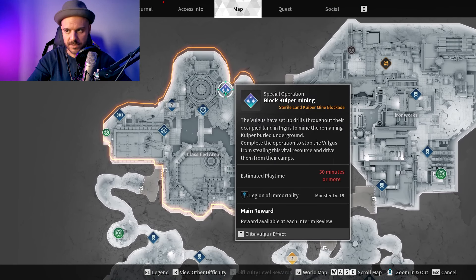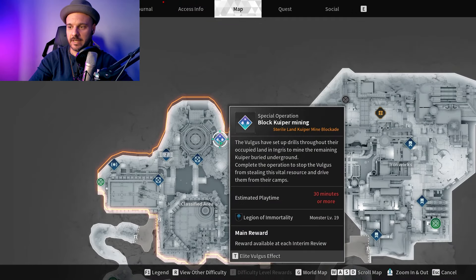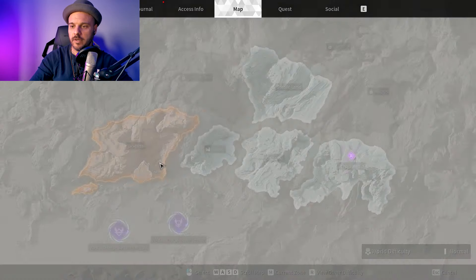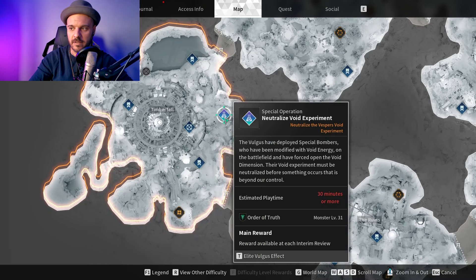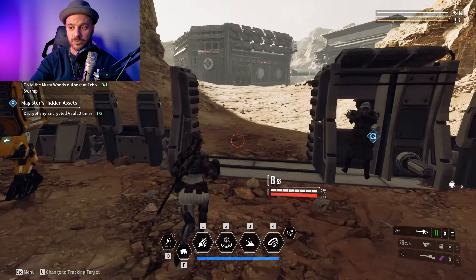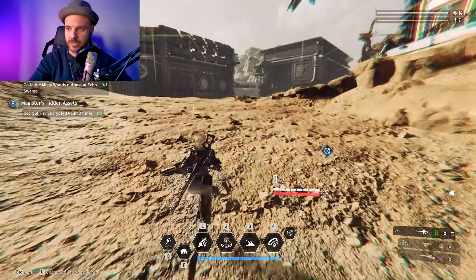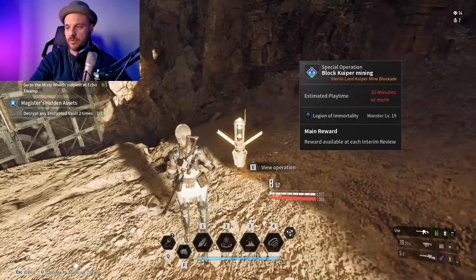You will find these special operations — these flagged special operations. If you go on Starry Land you're gonna have one here, and if you go on West Paris you're gonna have a Neutralized Void Experiment at level 31. The higher the level of monsters and the more monsters you kill, obviously the more XP you get.